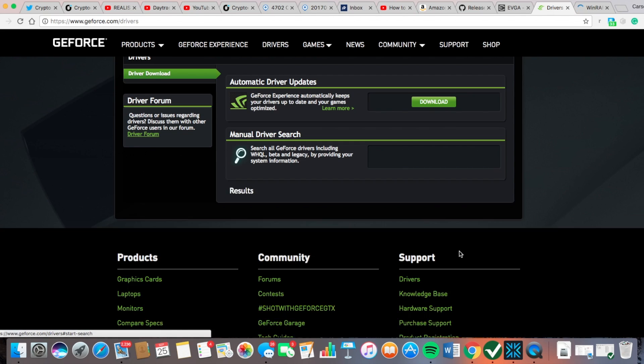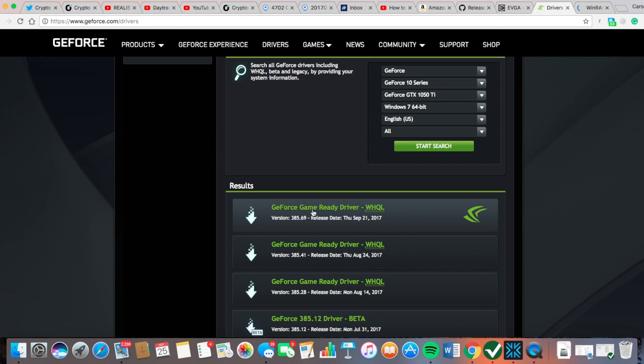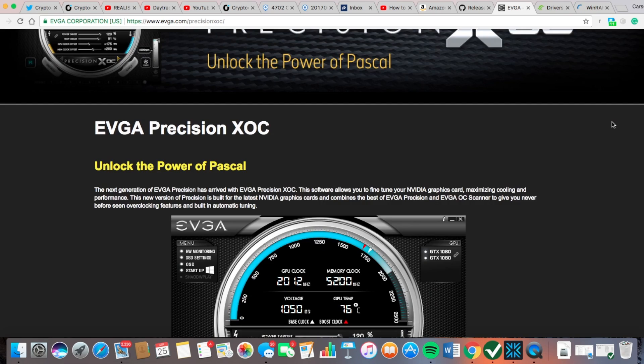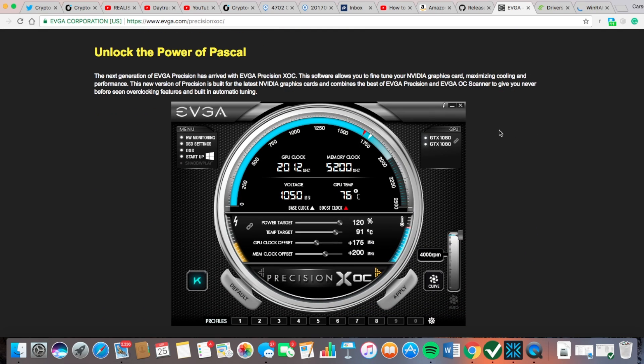After searching, you're going to download the one driver you need. Once you download and set it up, your driver will be installed and optimized. After that, you're also going to download EVGA Precision XOC, which allows you to edit the settings of your GPU card.